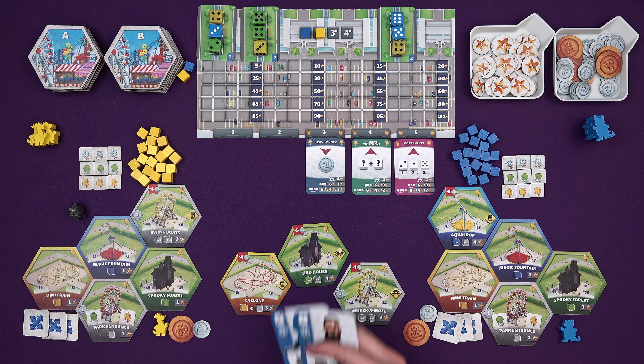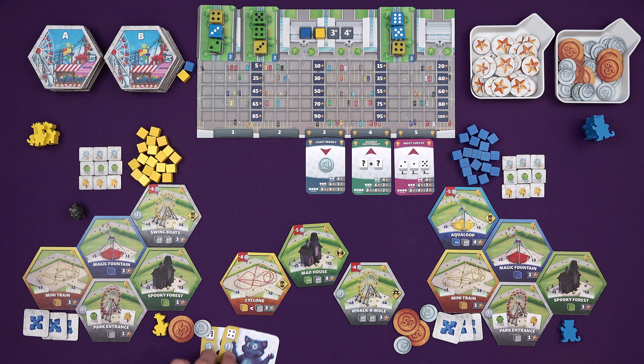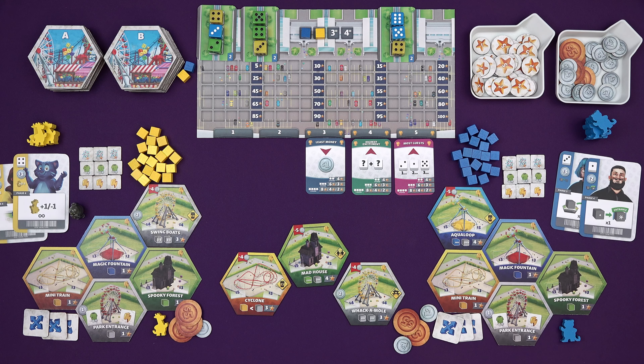Marty would get seven from here. We each get one from our park entrance - grey attractions will give you income. So I would get five, six, because Marty played more so he gets seven, eight. But also the attraction he decided to start with gives him two as well, so he starts off with an extra ten. The cards stay with us for their abilities in the round. Then we have the acquisition phase - in initiative order, we decide which monorail we would like to collect, which guests we would like to come into our park.